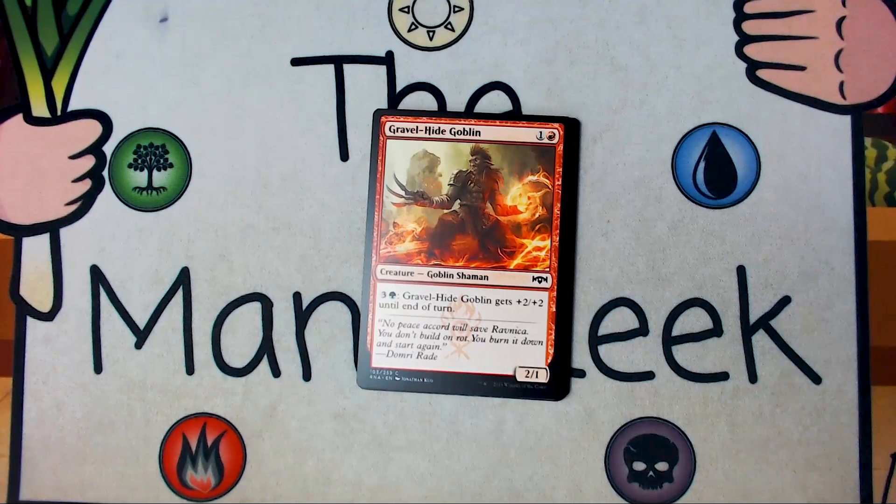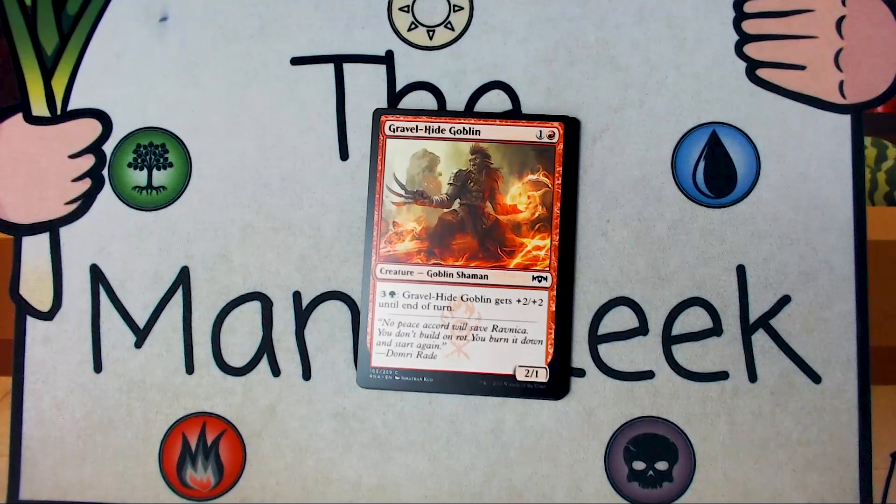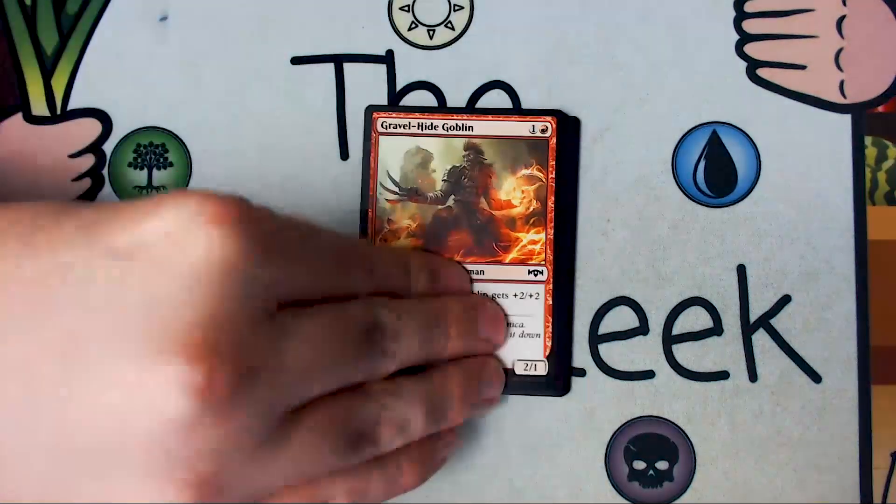Up next is Gravelhide Goblin. Gravelhide Goblin is one and a red for a 2-1 creature, Goblin Shaman. Pay three and a green to give it plus two, plus two until end of turn. Totally fine filler. I will play this in a Rakdos deck if I need a filler creature, and if I'm in a Gruul deck it's ever so slightly above filler, but it ain't a first pick.